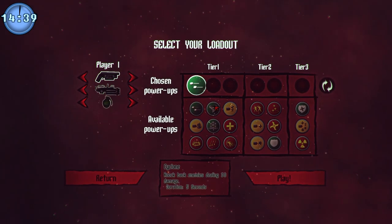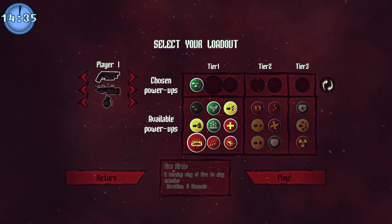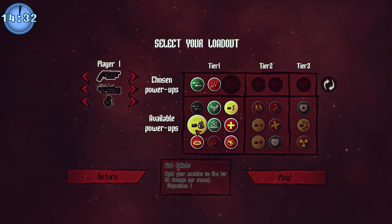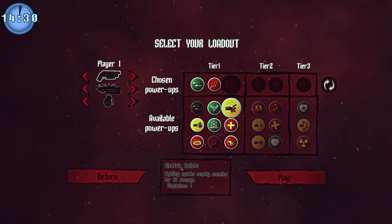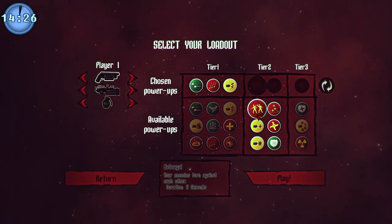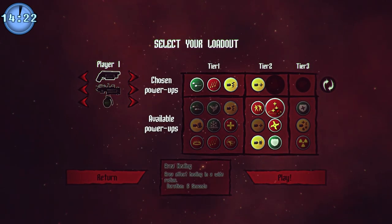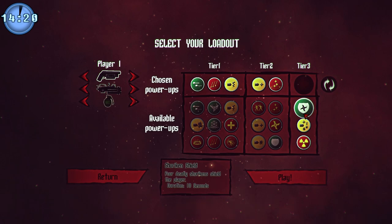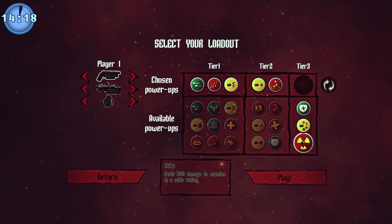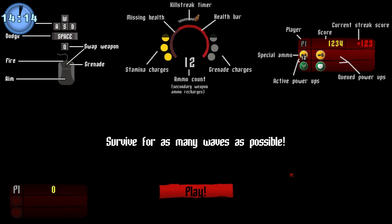Weapon modification — sure, why not? Charge. Mortar strike — that sounds useful. Fire bullets. Electric bullets. Chain — we like that. And then you can pick tier 2. Life leech — that sounds good. And probably area healing. And tier 3 — obviously we've got to pick the nuke. I mean, what else would we choose? Alright, let's dive in.